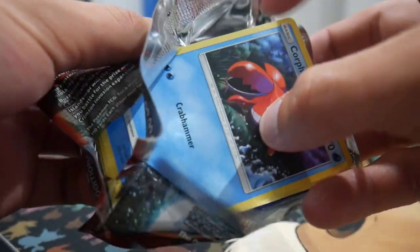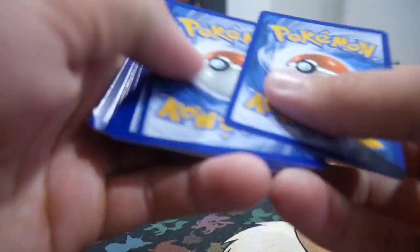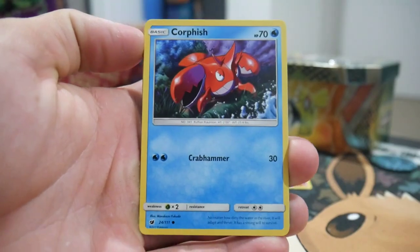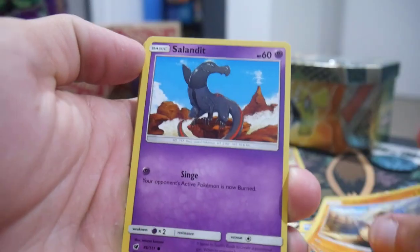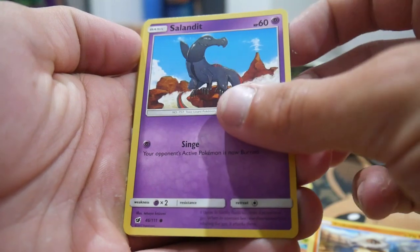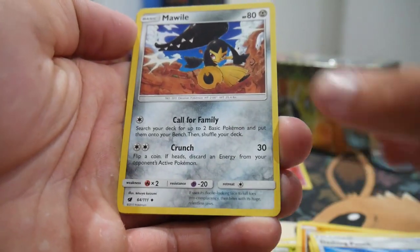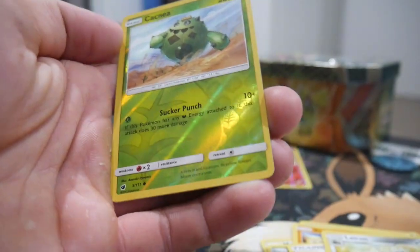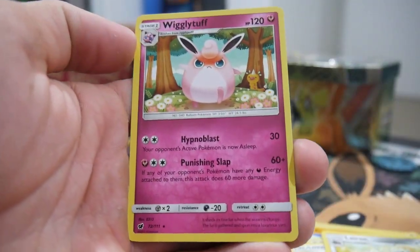Can Crimson Invasion pull us through and get us anything? There is a code card — let me know in the comment section below if you guys got that one. We start off with a Corphish, a Minccino, Weedle, a Cubone, a Salandit, a Dashing Pouch, a Morawile, a Lairon, a Cacnea which is a common reverse holo, and a Wigglytuff to finish that pack off.